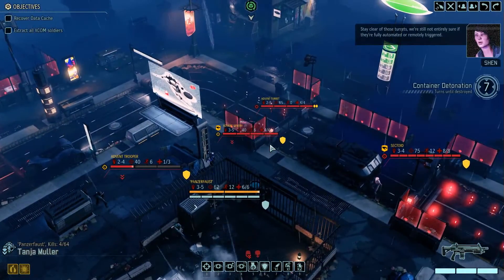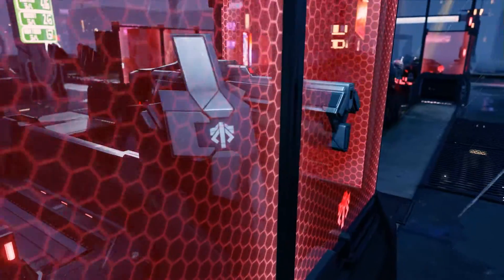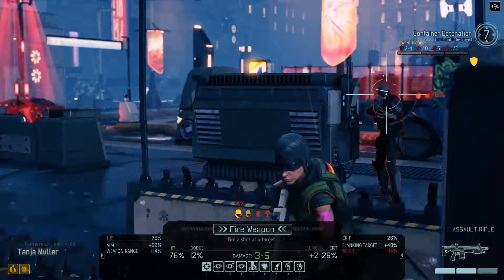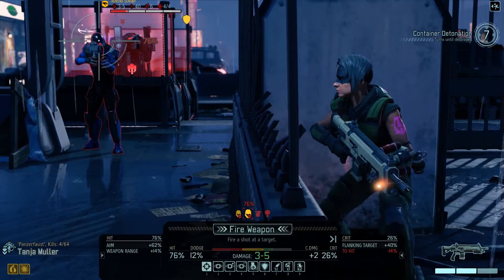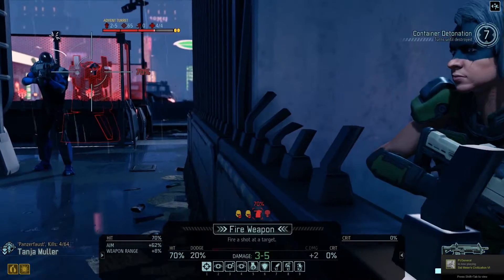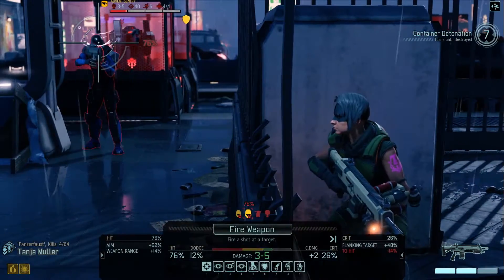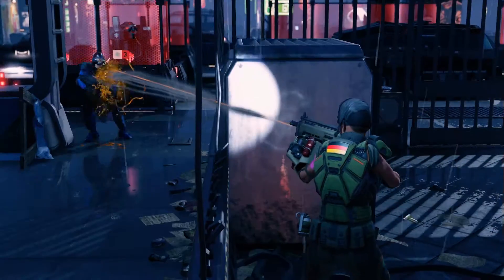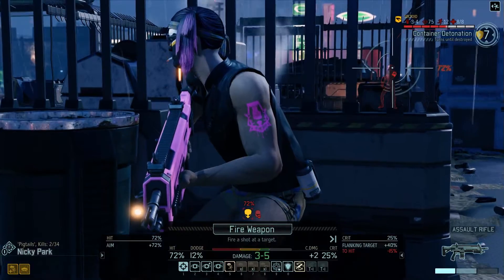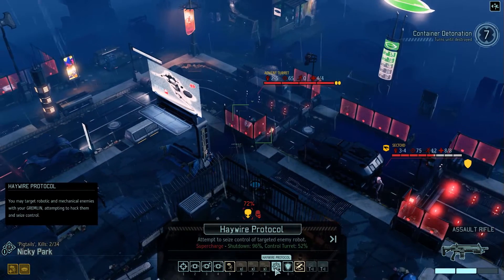Hi there advent trooper. The turrets - no, they don't fire very well though. 76, 76 - that won't kill him though, although if we do a crit on him it will. We still have that A-protocol I think - yes we do. This is probably the better play. Damn it, that didn't kill him - okay then we need A-protocol. Whoa, okay we've got an actual flank shot on the sectoid. What, really? Haywire protocol - let's see if that does anything. Shut down, control turret.